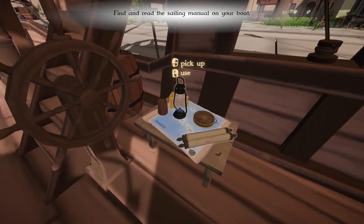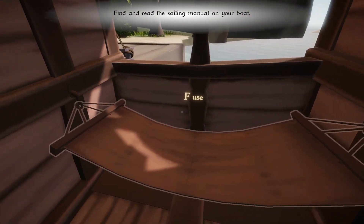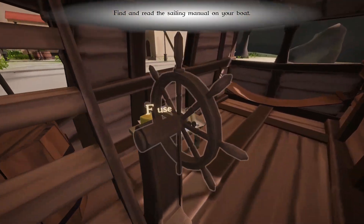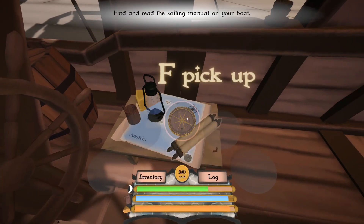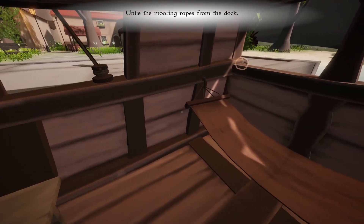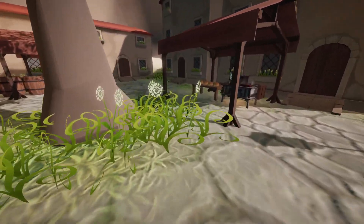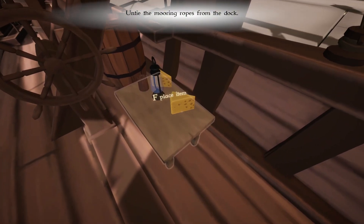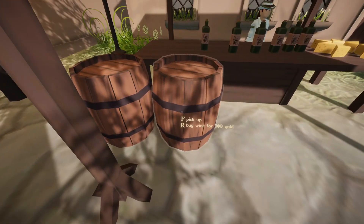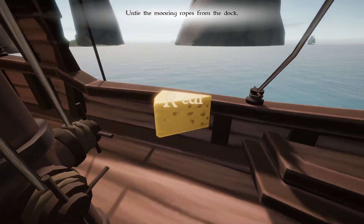We start off with our basic gear but not a lot of food — literally just a piece of cheese. So for our first journey we actually need to spend some money on supplies. We don't have much to sell right now, so let's go ahead and get my equipment stowed away, then see about buying some additional food so we don't starve. I just want to make sure I have a decent amount of food until we get our first mission or two under our belt.